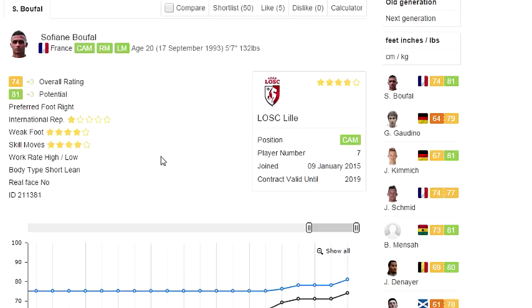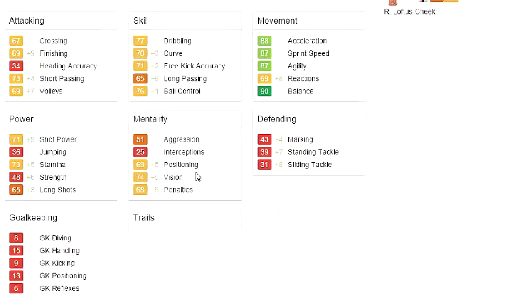Next up we got the Frenchman Sofiane Boufal, and he's getting a plus 3, plus 3 — massive upgrades right here. Welcome to the 80 Club young man. He can play the CAM, right mid and left mid positions, is only 5'7" but he makes up for it with a 4 star weak foot and 4 star skill moves. Plays for Lille — let's go ahead and take a look at his stats, ladies and gentlemen.